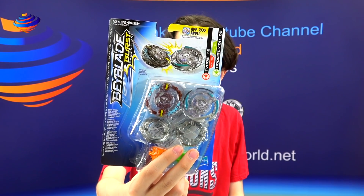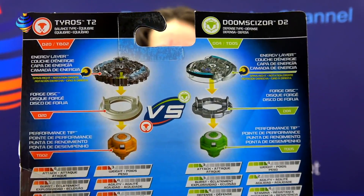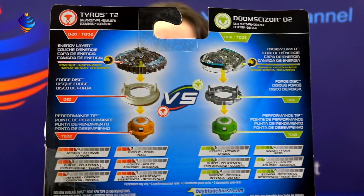Tyros is a balance-type; Doom Sizer is the defense-type in this 2-pack. We're going to take a look quickly at the back. We've got our energy layer, which is Tyros T2. We have got D20 — D20 is Infinity. Then we've got our driver.